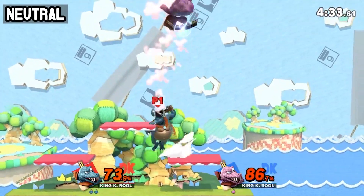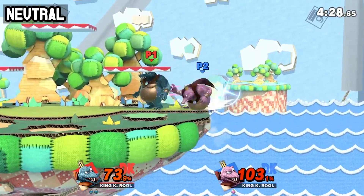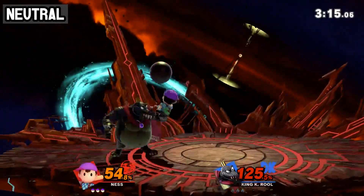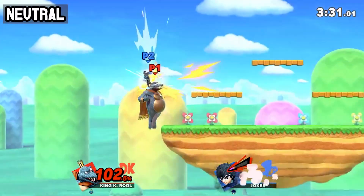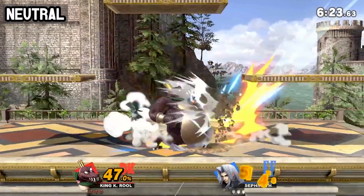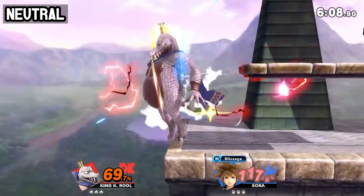Blunderbussing is a momentum-altering tech that makes attempts to air-to-air King K. Rool more difficult when the Kroc tries to use Blunderbuss from a full hop. This is true because K. Rool isn't forced into clank lag in any form when the cannonball is clinked with, and he then zips away to catch a landing with the inhale of the Blunderbuss, dash attack, dash grab, or some other anti-air or get-off-me option.